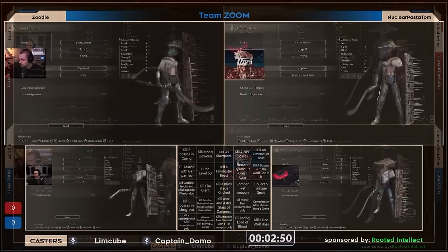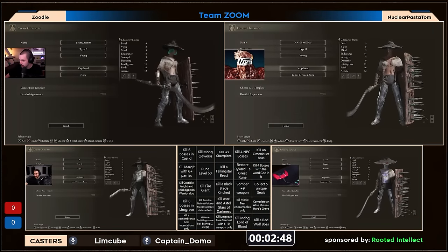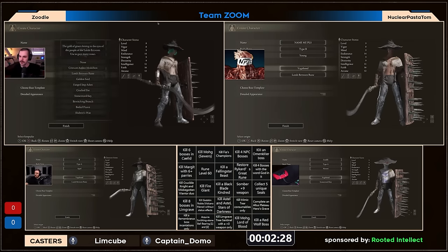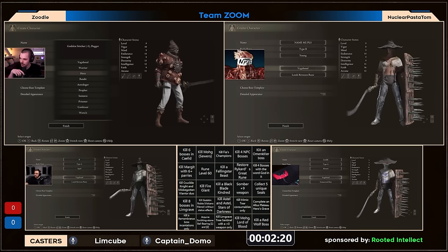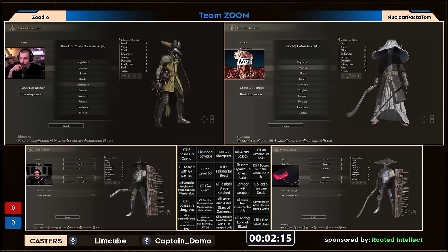Here's the board — blackblade kindred as a center square, I think that's very interesting. Somber nine on the same row, fire giant on the same row. There's rune level 60, Mohg, Lord of Blood — there's definitely some late game here. The thing that's interesting is that somber nine is not in a crucial spot; it's not in the center square or a corner square, it's in row three, column four.